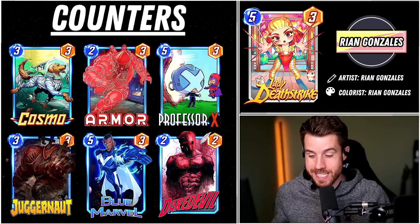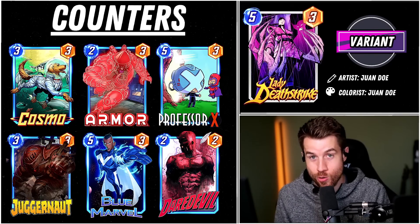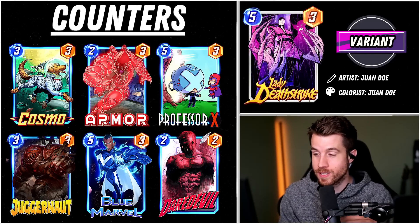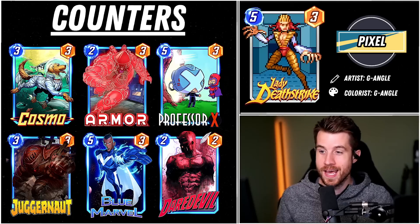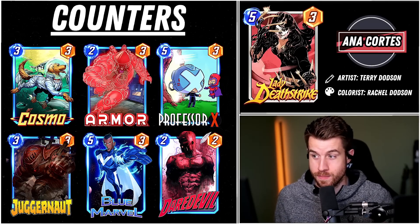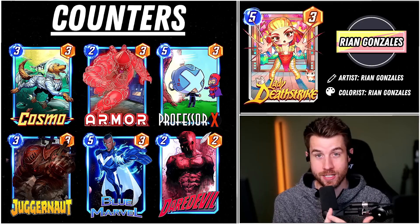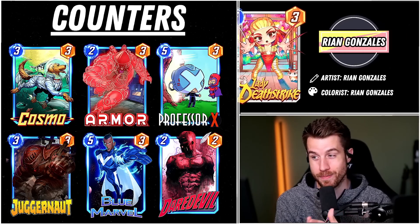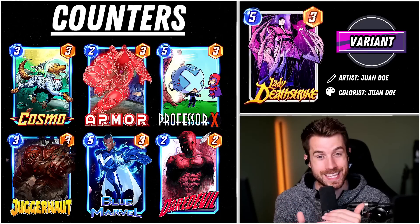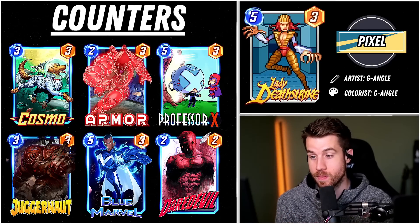There are really common tech cards that do a lot against destroy or on-reveals. Cosmo is going to shut down all on-reveals, so this little dog is going to completely ruin Deathstrike players' dreams. Armor and Professor X do a very similar effect, making it difficult to decide where to play Lady Deathstrike and completely shutting her down if played on the same turn. A couple of cooler counters are move cards like Juggernaut or Spider-Man — if you have priority, you play Juggernaut, move their Deathstrike to a different location, maybe destroy cards they didn't want destroyed, and it goes to a location where it doesn't even harm your side of the board.